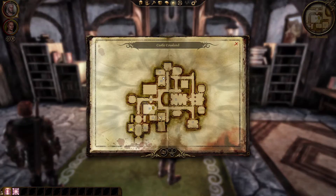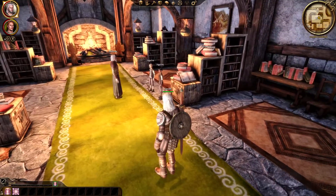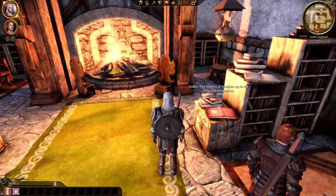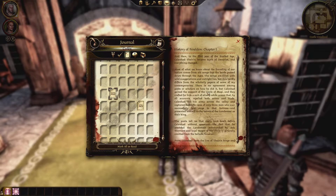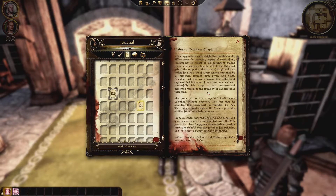In the southwestern part of the map is the library. Near the fireplace is a book that you can interact with and will reward you with the Codex entry, History of Ferelden: Chapter 1, with 50 experience points. Here we learn how King Callan had united the cities of Ferelden mostly by the suit of armor crafted by the Circle of Magi that seemingly rendered him invincible against physical attacks, and that their lineage ruled until such time that the Orlesian Empire invaded the throne.